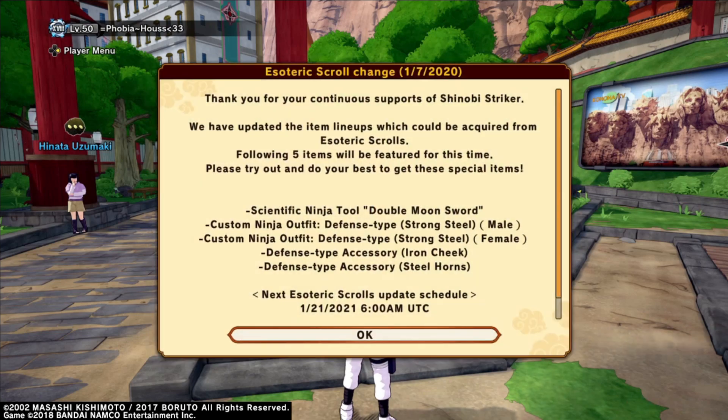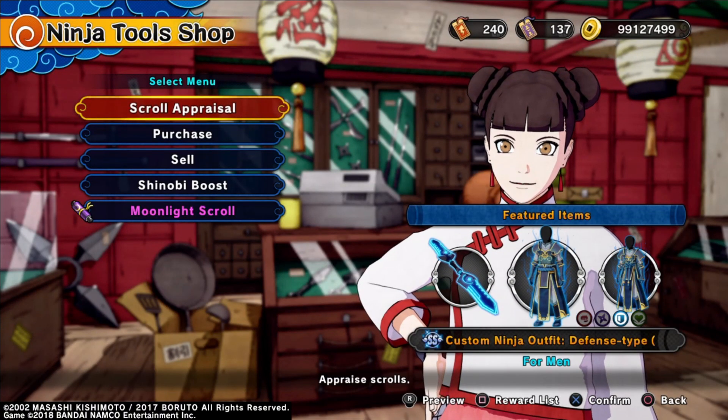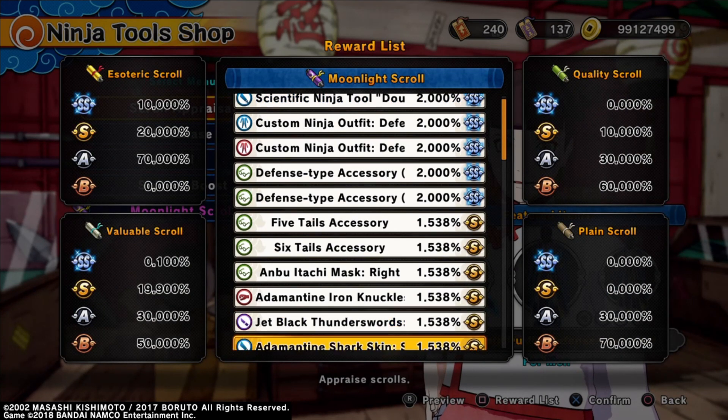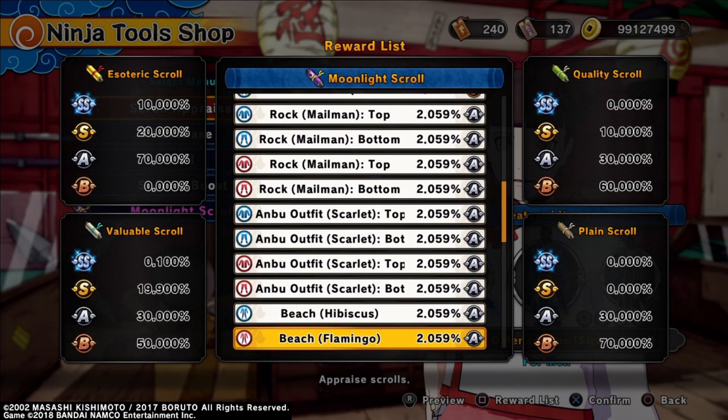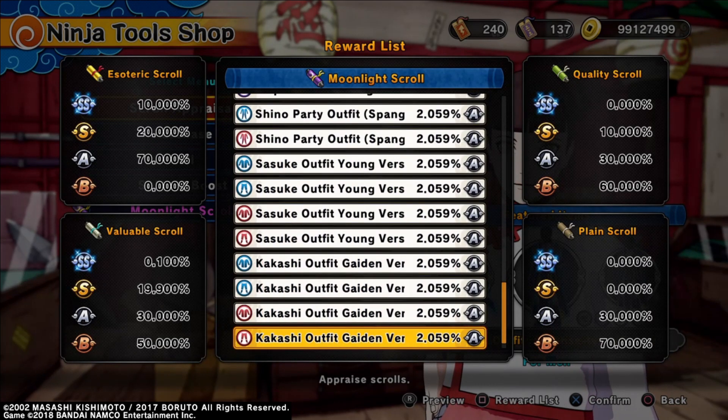Am I the only one excited for the new defense sword and the new defense outfit? I'm so excited — they're gonna put more stuff like this in the game and I can't wait for the next healer outfit, it's gonna be so great. Here's some of the more low-key items if you need to pause the video at any time.